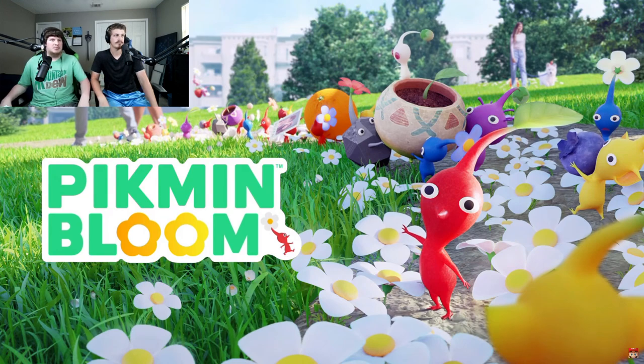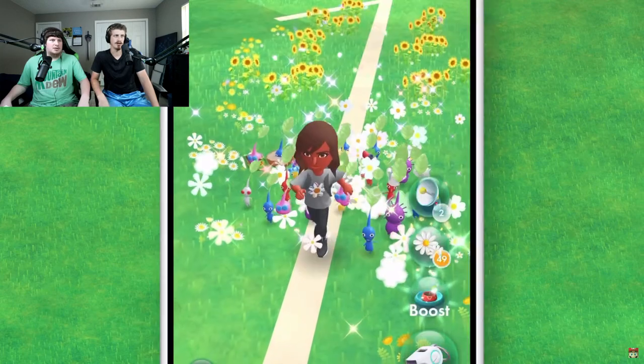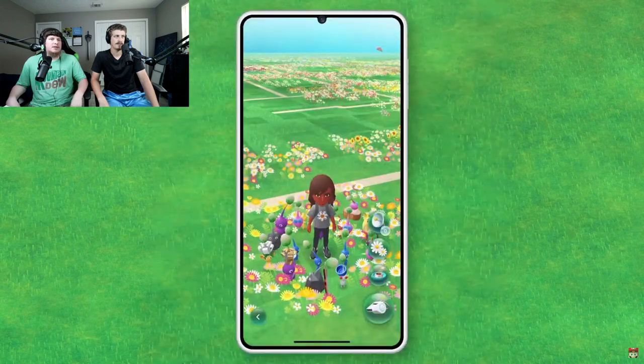Here's a quick rundown of the game for those who have yet to play it. Pikmin Bloom is a smart device game that uses your location. By walking outside, you can find Pikmin, raise them, and plant flowers together.